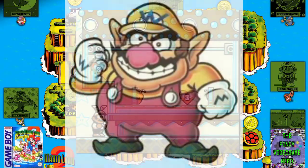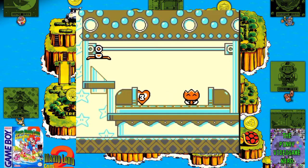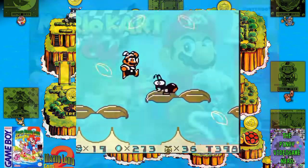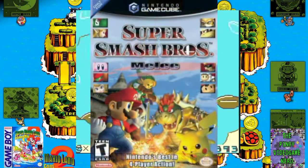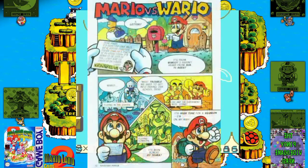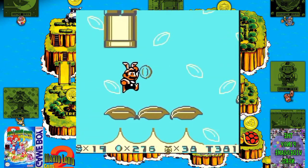The character Wario, introduced in this game, would go on to star in his own spin-off series beginning with 1993's Wario Land: Super Mario Land 3. Wario has also continued to regularly appear in various Mario spin-offs such as the Mario Kart series, as well as crossover games such as the Super Smash Bros. series. The January 1993 issue of Nintendo Power Magazine contained a 10-page comic entitled Mario vs. Wario, which has a loose retelling of Super Mario Land 2's plot.